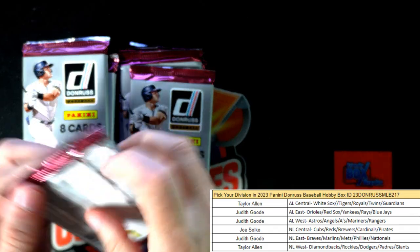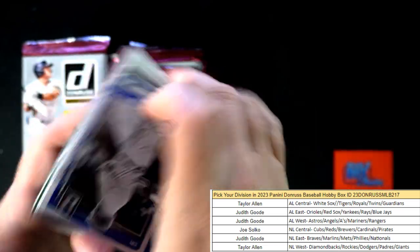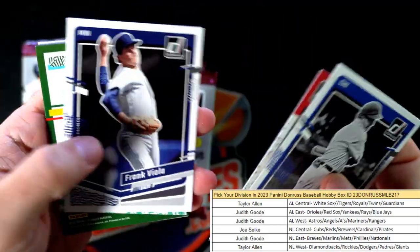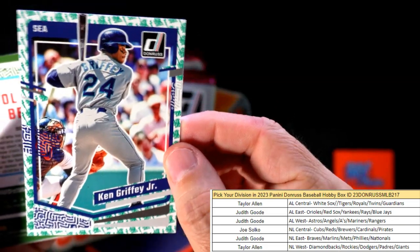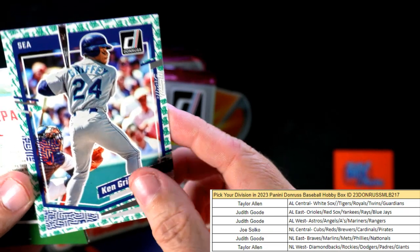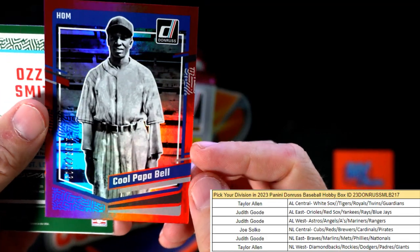Let's see what kind of good stuff we can find. Looking for three hits, looking for four Independence Day parallels, looking for one Liberty parallel. Last time we had the Liberty in the first pack — we're also going to try to find the USA parallel border. There's the Liberty in the first pack again! Ken Griffey Jr Liberty to start off the box — that's fantastic! Judith G, that one's coming your way. Ken Griffey Jr to start it off with the Liberty.